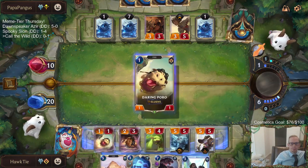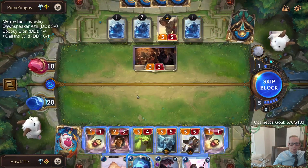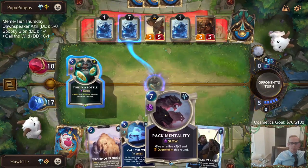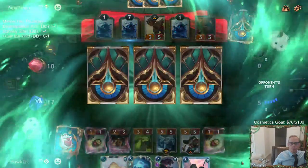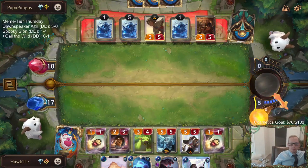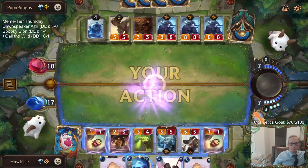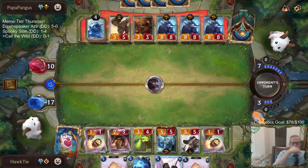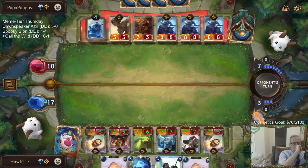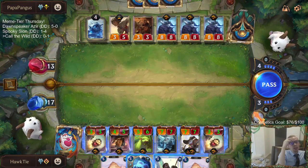We're going to need some help. We could theoretically have ten Elusive - four, seven, ten. It's two Tavern Keepers.